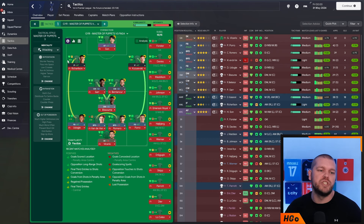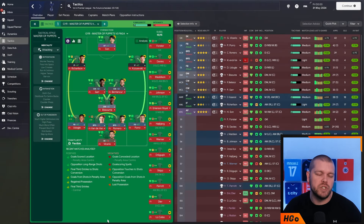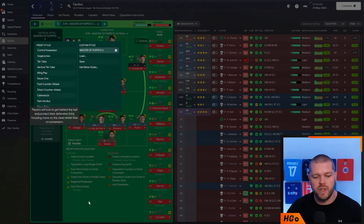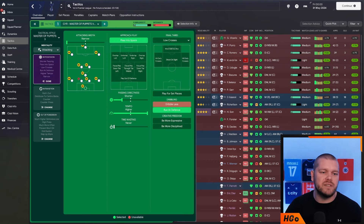In terms of the tactical style, GYR has saved this as Master of Puppets 3. It doesn't matter which preset you personally select - we always go with gegenpressing. As long as you follow all the instructions I'm giving you, you'll have the exact same system. The tactical style label doesn't matter because even if you select park the bus but put it on an attacking mentality, that's not park the bus. This is an attacking mentality tactic and you are looking to play on the front foot.